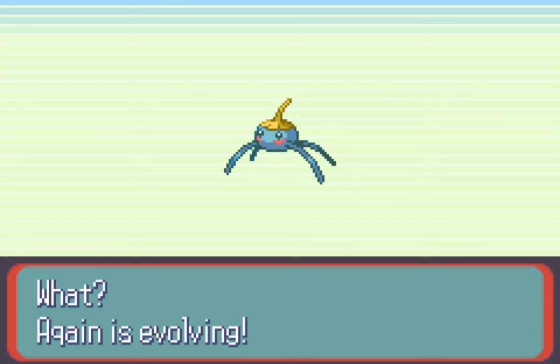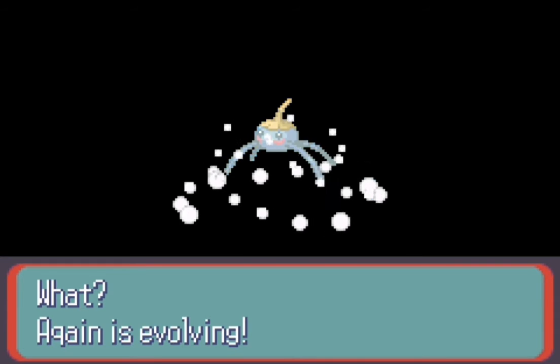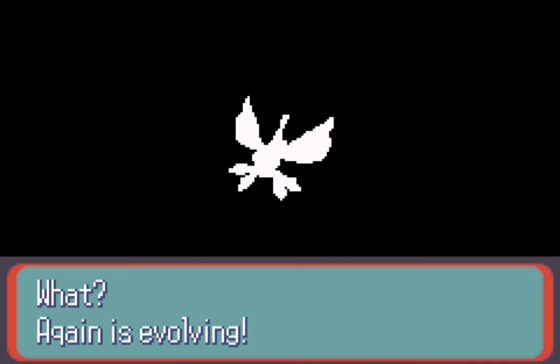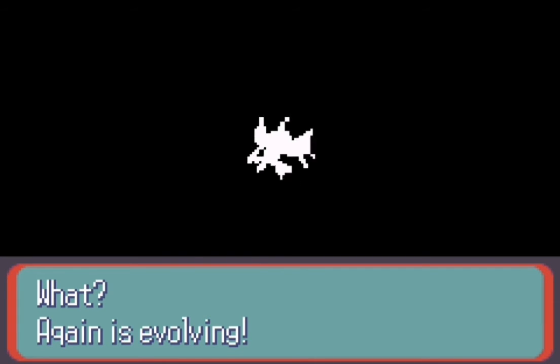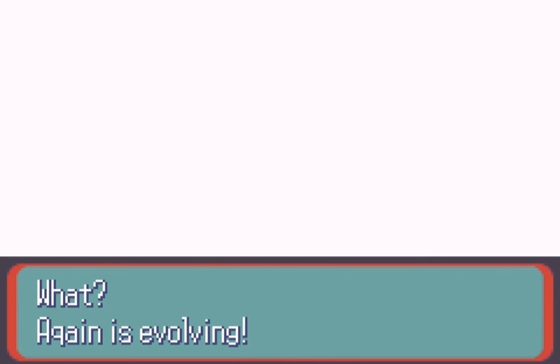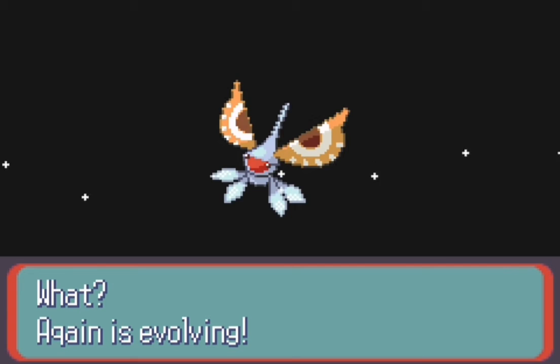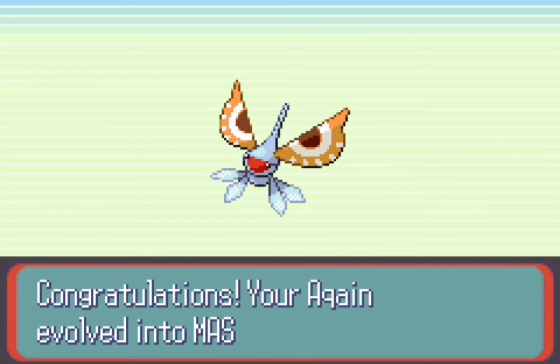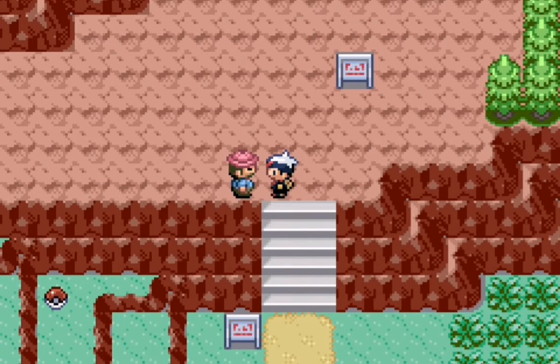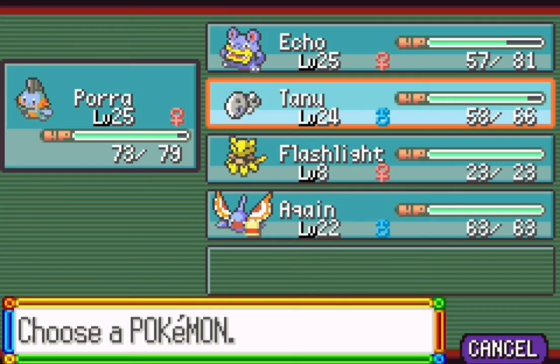A queen is evolving — yes, level 22! This Surskit will evolve into something a little bit better. Bye Surskit, hello Masquerain! Look at that. Masquerain at level 22 does not learn any moves upon evolution, but let's look at it real quick.